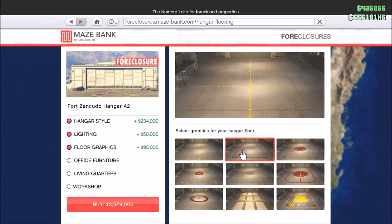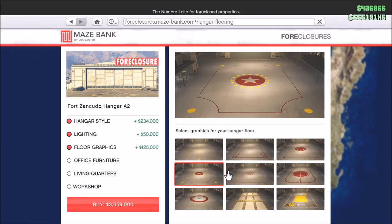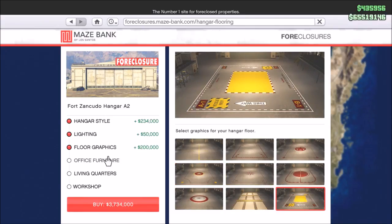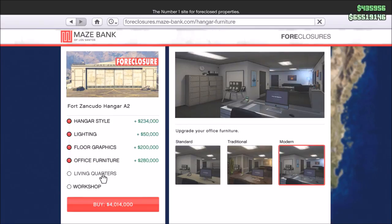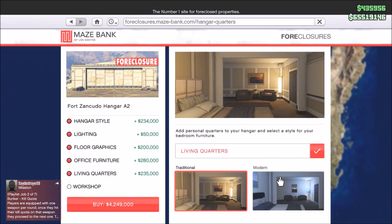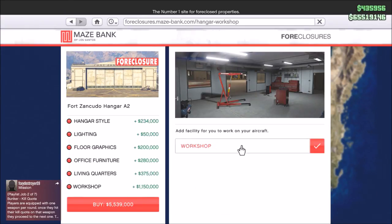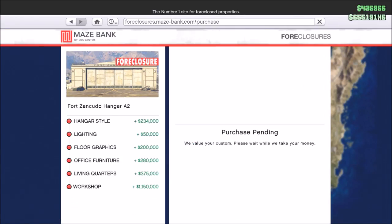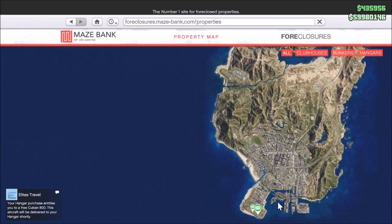Fort Zancudo hangars cost a bit extra but you'll make it up quickly if you grind this. I went for all the top upgrades and once I finished upgrading, I paid 5.5 million in total. I got the most expensive one in Fort Zancudo, but I'm confident I'll break even pretty quick and from there it's all profit.